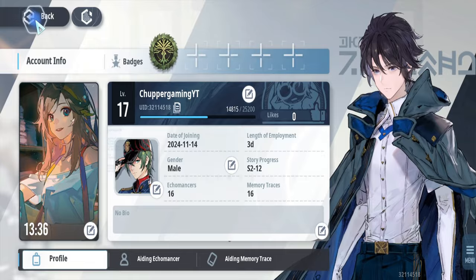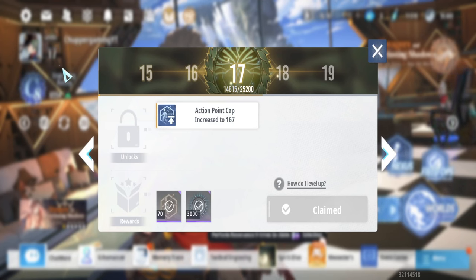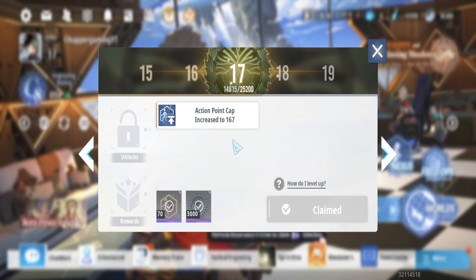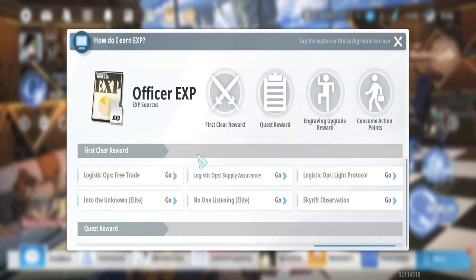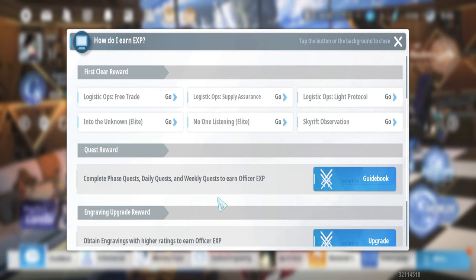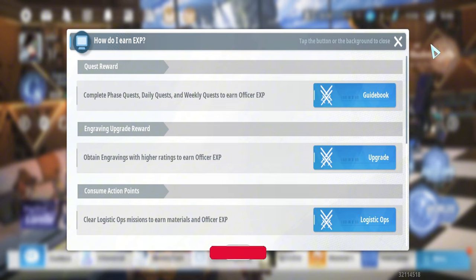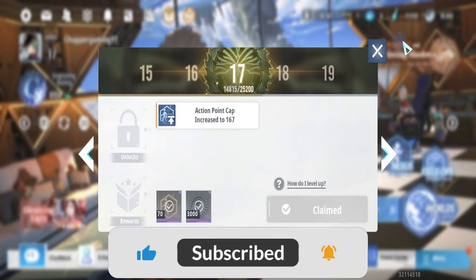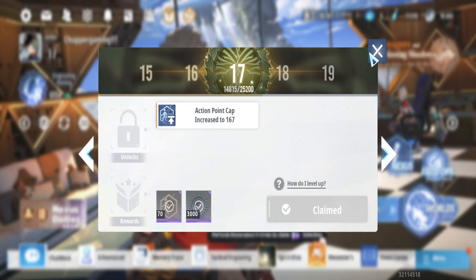Your officer level is increased by collecting Officer XP. You can check the level menu to see every area where experience can be earned, which is useful since you might feel lost early on not knowing where to go for XP.